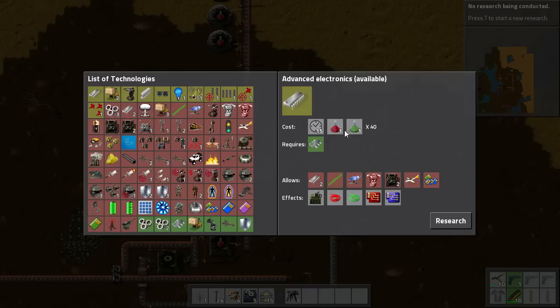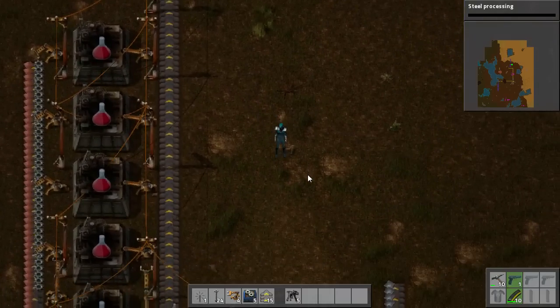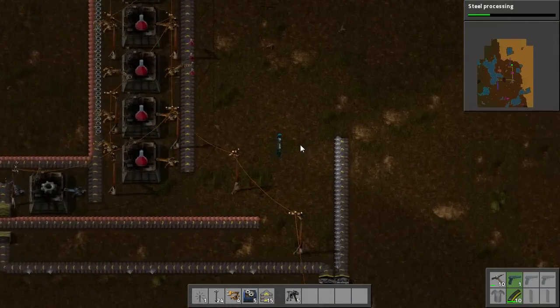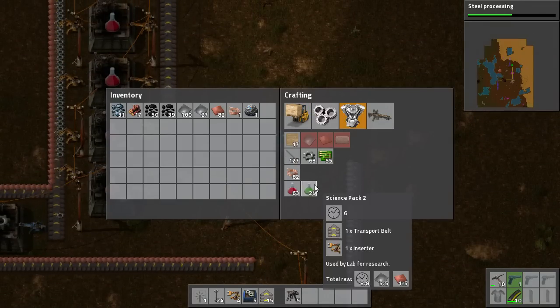Apart from that, the only others are Steel Processing, Turrets and some upgrades to Bullet Damage. You are going to need Green Science very quickly. So what I will do is set Steel Processing going so it is doing something while I am talking. Now to create Green Science we need two things: Transport Belts and Inserters.